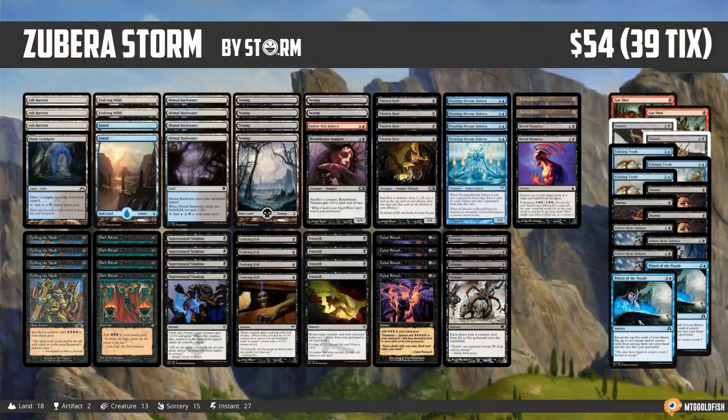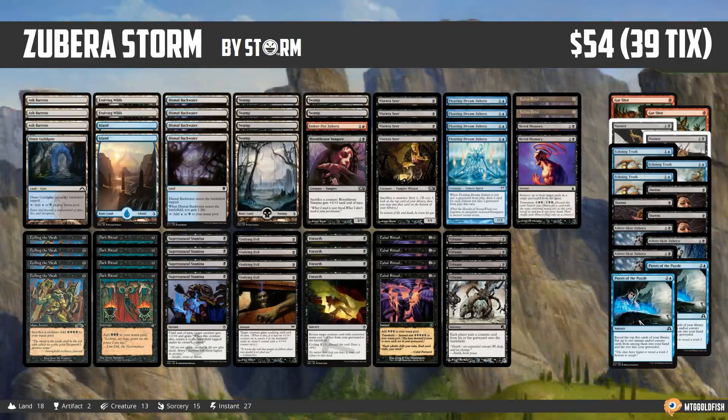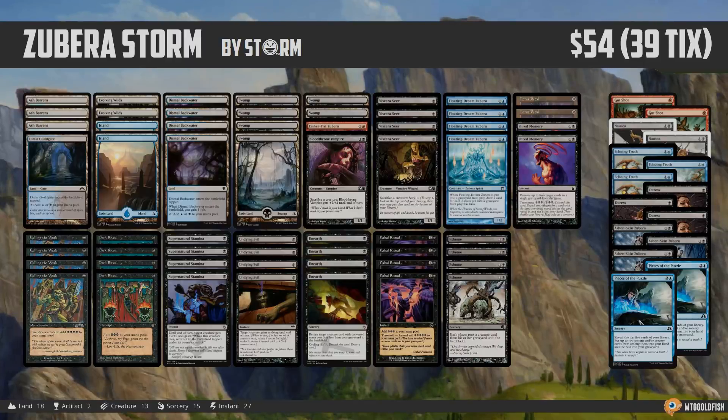And that is Zubera Storm for Pauper. Just keep sacking those Zuberas, hopefully it works out. Thanks again to Storm for sending in the sweet Fishbowl Thursday deck. A reminder: send in your own list, leave them in the comments or email me at saffronolive@mtggoldfish.com — you could get it covered as a future Fishbowl Thursday deck. Thanks for watching, I hope you enjoyed it, and I will talk to you soon.